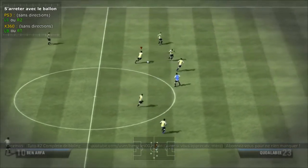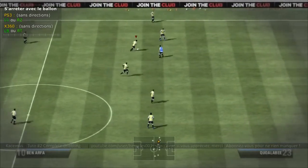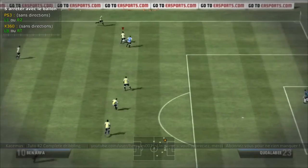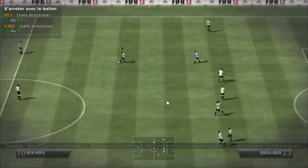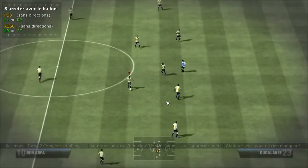Comme on a vu dans le premier tuto, cette touche permet aussi de protéger son ballon. Si un défenseur est proche et qu'on l'utilise, le joueur va plutôt protéger son ballon. L1 ou R2, LB ou RT, permettent de s'arrêter.